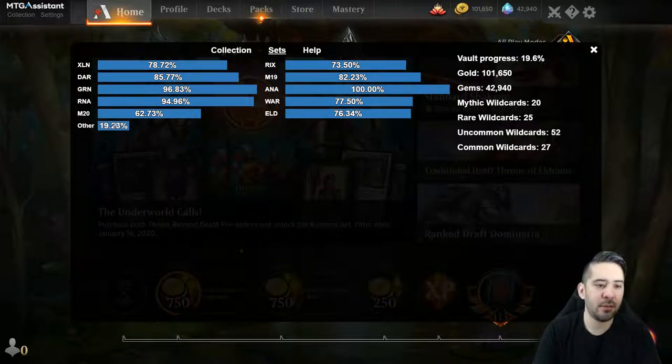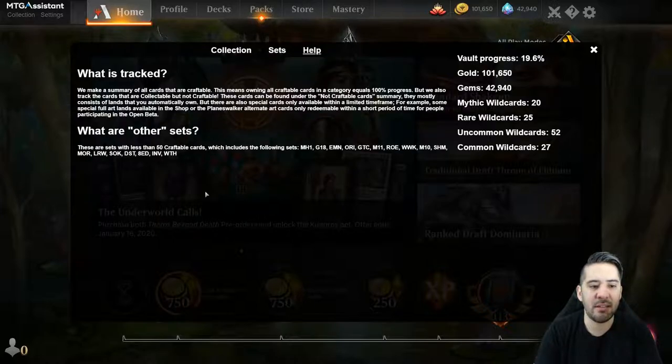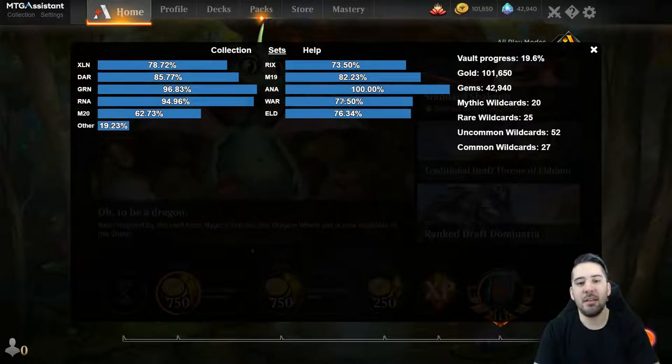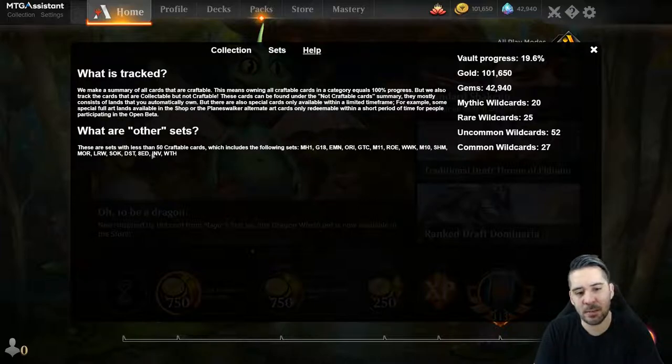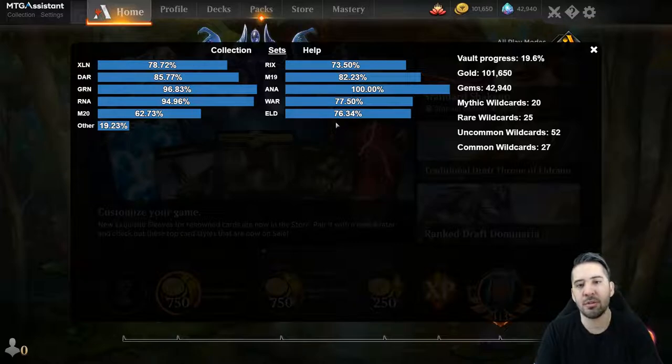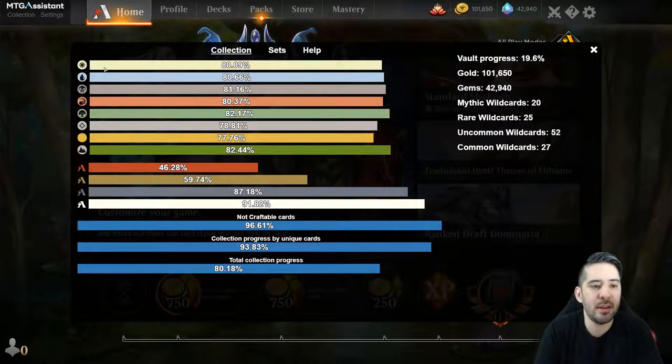Here you can see an overview of all the sets I've collected. I also grouped other sets into the 'other' category - basically sets that have less than 50 craftable cards. One card counts as four in quantity because you can redeem four of it. The built-in Arena set has about 70 craftable cards - that's basically the standard. Some of these other sets only have like four craftable cards, and I didn't want a huge list of those.